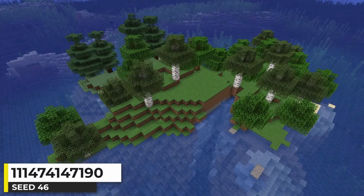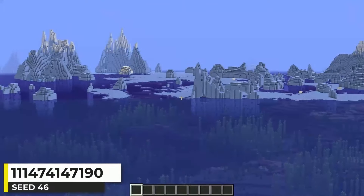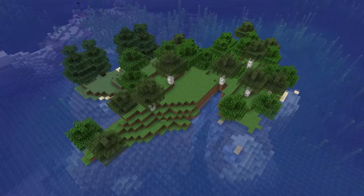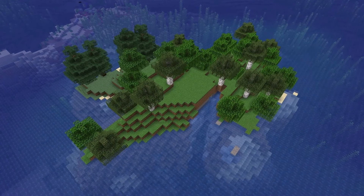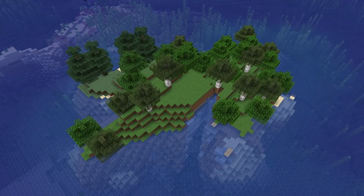This island has three different tree types — oak, birch, and taiga trees — with a frozen ocean nearby. This is a good option for somebody looking to play survival island but also wants access to a few different wood types for building.